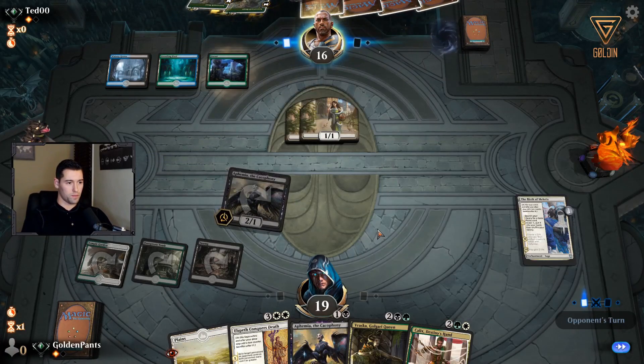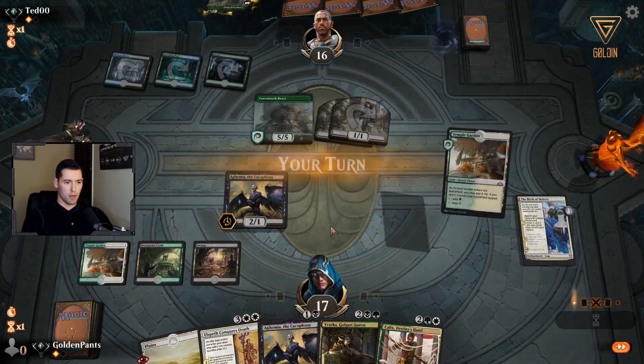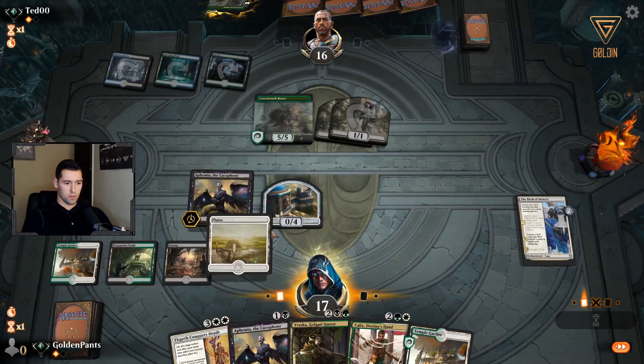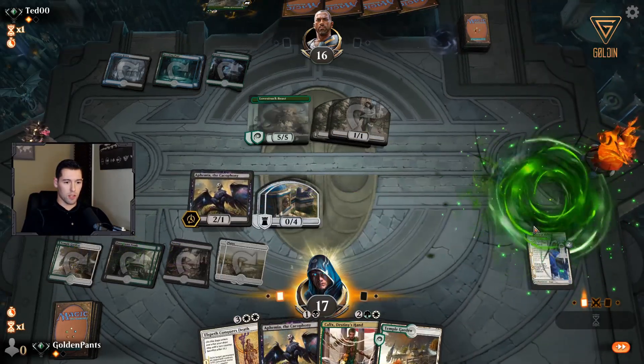We get the 0/4 blocker. We also have Vraska next turn, which takes that out. I mean we can leave it back — yeah, I'm going to do that. I have Elspeth anyway, so I can leave this back to protect Vraska.